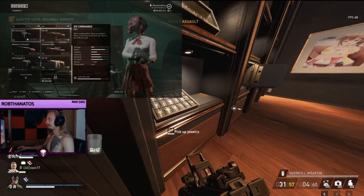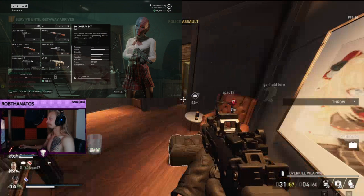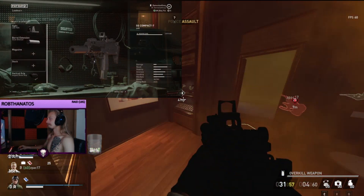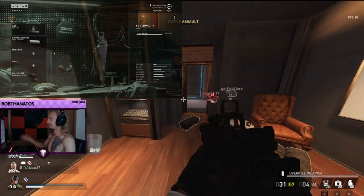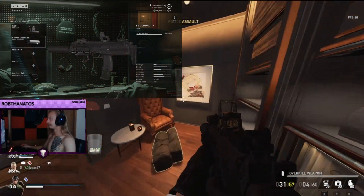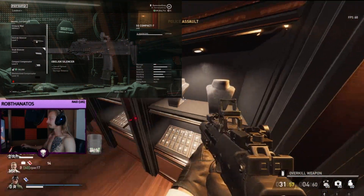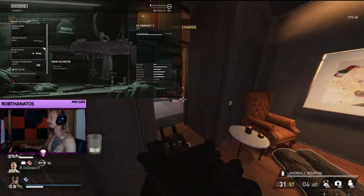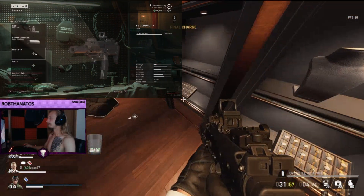As for the weapon itself, let's go to the customize options. I've got the LED RDS, which is the red dot sight. Next I have the snub suppressor — or silencer I should say. This one does not minus damage distance, so that's the reason why I went for this choice over the other one.